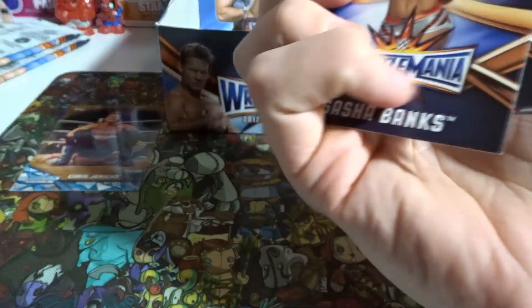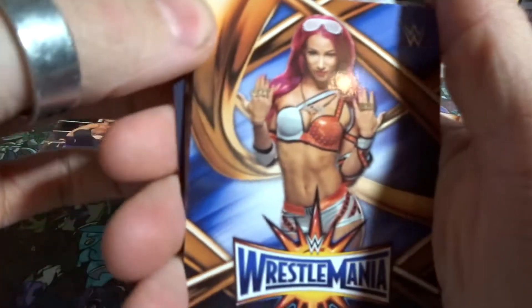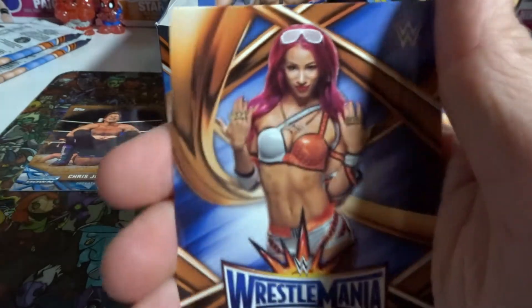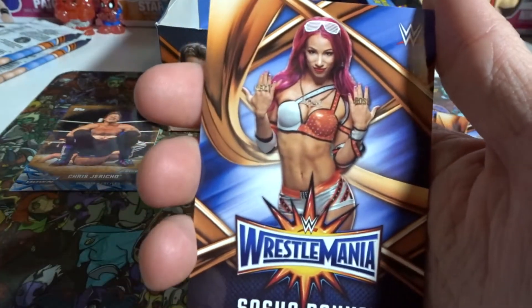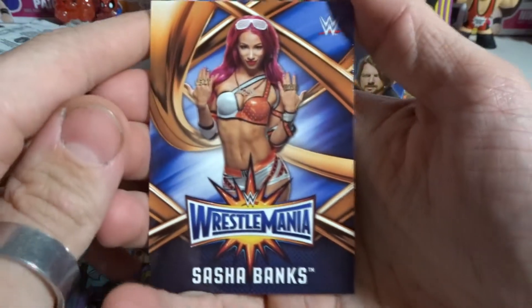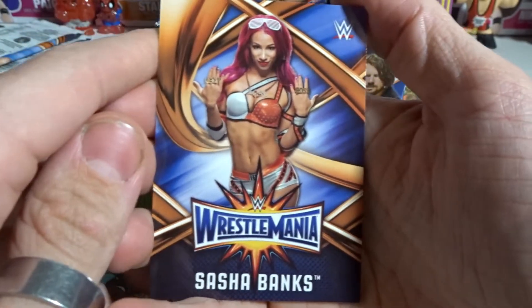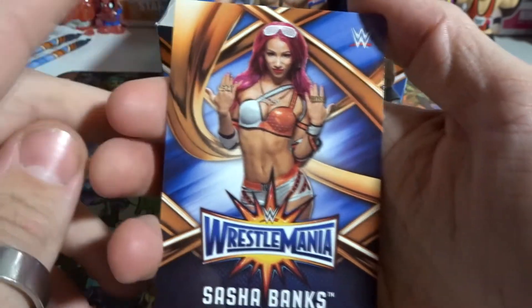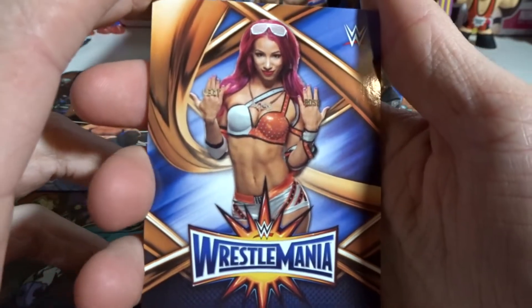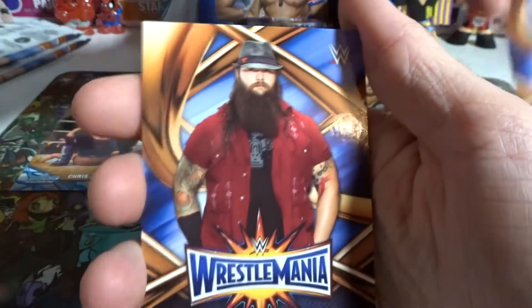Can we pull some? Oh my God, hell yes — this unboxing just went into the positives! We pulled my girl — Sasha Banks! The one that I find the most attractive in the WWE. She is pretty damn cool and beautiful. We've got Sasha Banks — I am psyched about that. That is an awesome card right there.